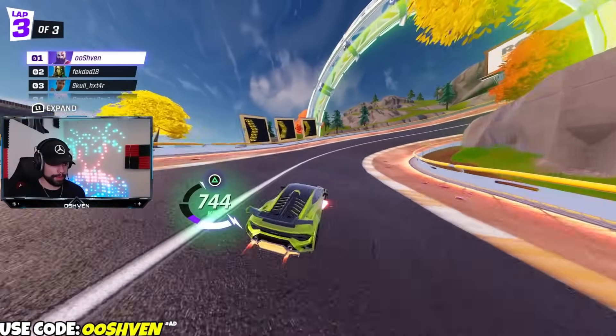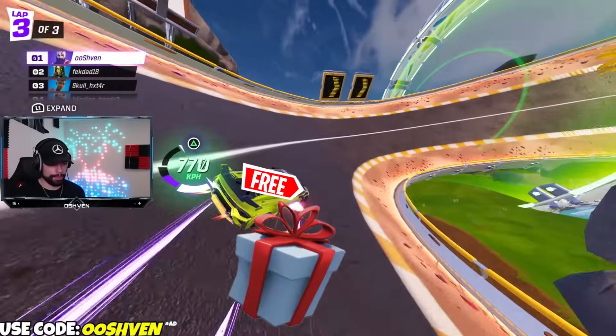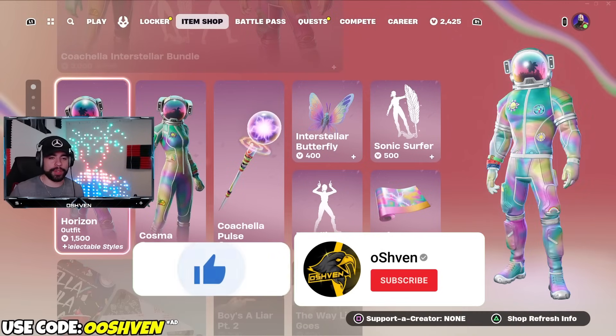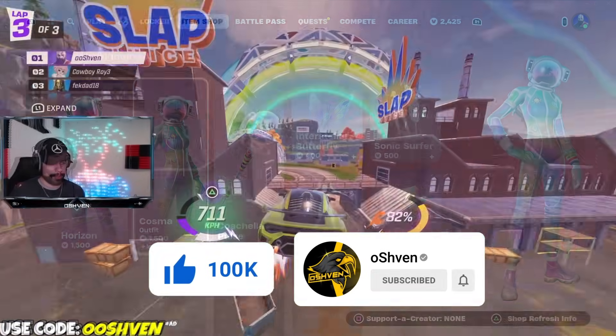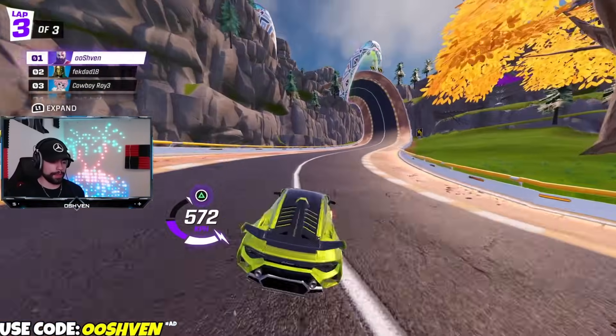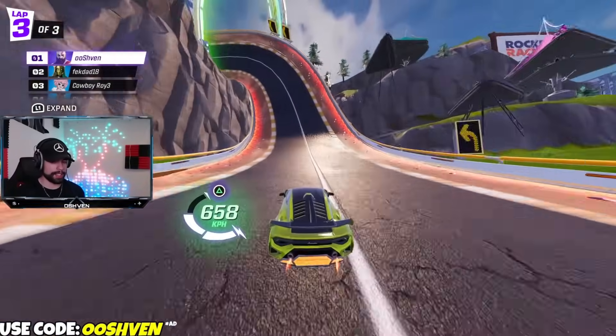Really quickly, if you want a chance at getting yourself a gifted item from the item shop, all you got to do is drop a like, subscribe, and turn on those notifications. Most importantly, make sure you go ahead and leave your Epic Games account name down below in the comments so I can go ahead and add you if you end up winning. Good luck.